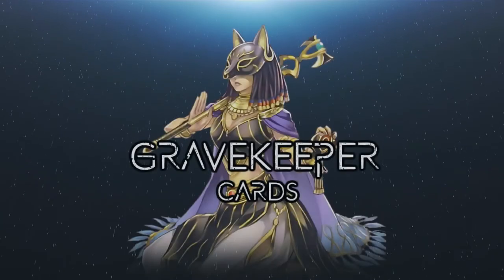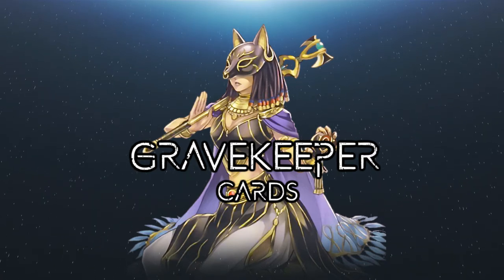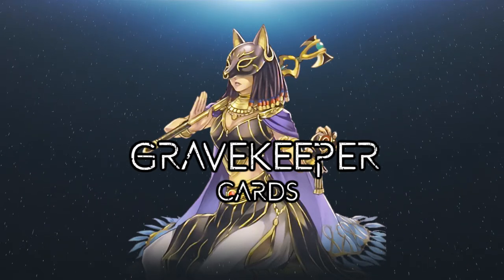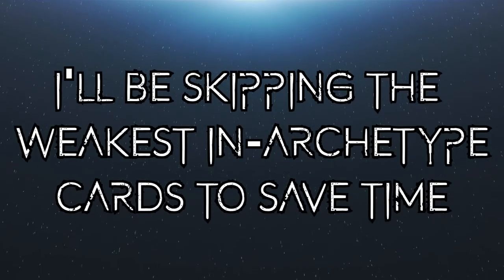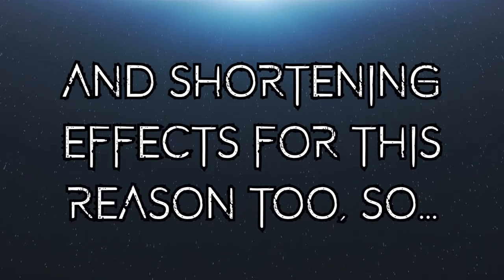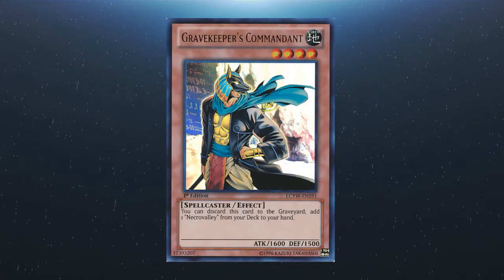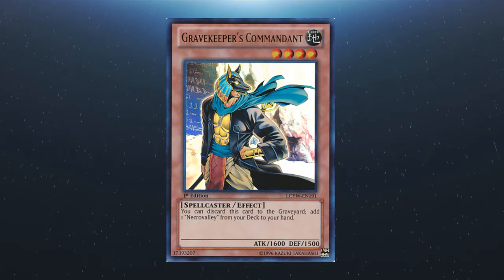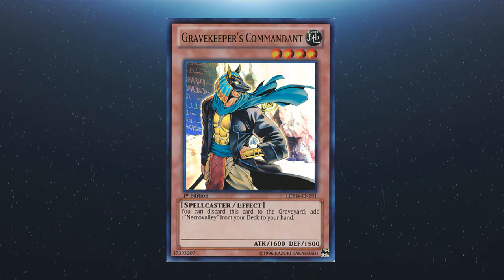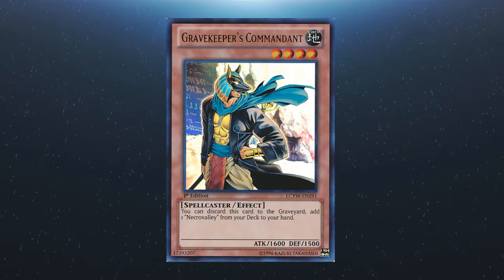For the next part of this video, I'm going to be running through the main Gravekeeper's cards. I won't be covering all of them because there are many that just aren't strong enough now and frankly never have been, but I'll include all the ones most people would consider relevant. I'll also include an image of each card on screen so you can see the effects in full. We start with Gravekeeper's Commandant, the only earth attribute monster that diverges from the dark attribute. You can discard this card to the graveyard to add a copy of Necro Valley from your deck to your hand.